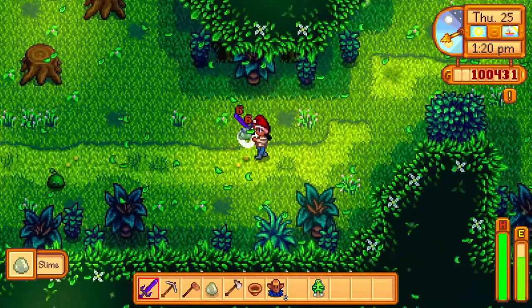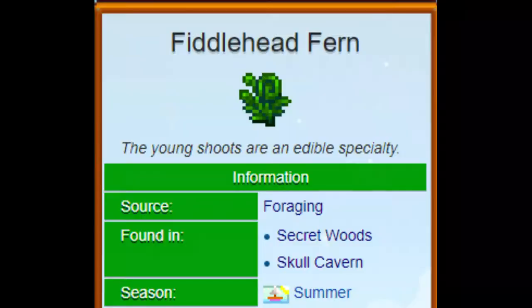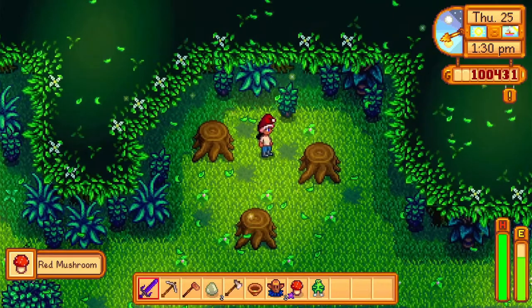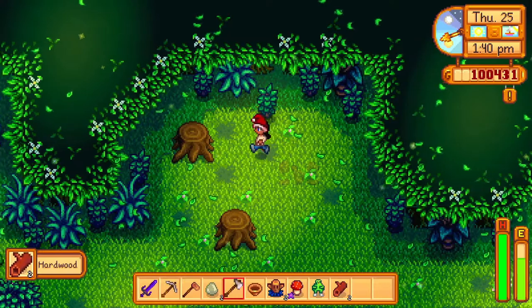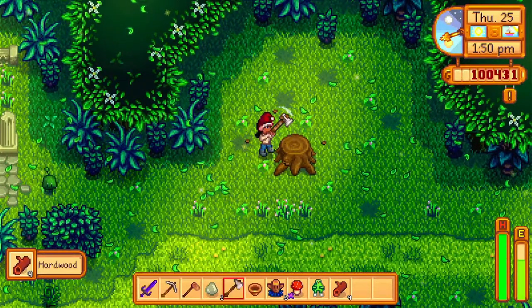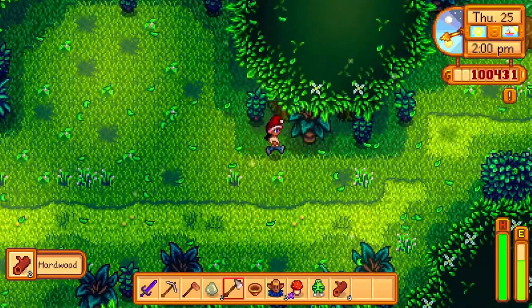Once you're able to get rid of the Large Log, make sure you have your weapon handy — there are a lot of green slimes in this area and they will hurt you. The main reason we're here is because of Fiddlehead Fern. This particular item is found mainly in the Secret Woods, however you can also find it in the Skull Cavern, but the Secret Woods is a lot easier to get to compared to the caverns.